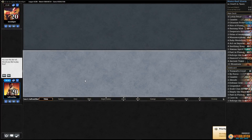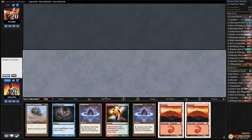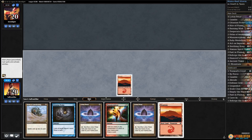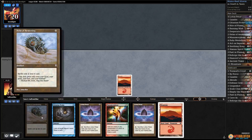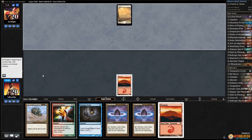Much ado about nothing — playing some super budget mono red storm in Legacy. We play first, we've got lots of mana and a couple card draw spells. We have a Helm for two, so I think we keep this. Let's just play a mountain and pass the turn. We could try to go for it on turn three — we'll see.